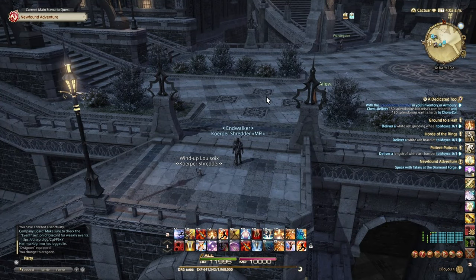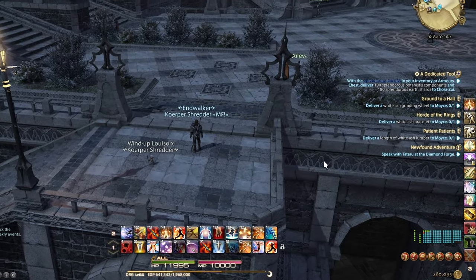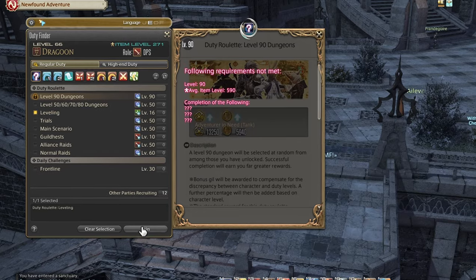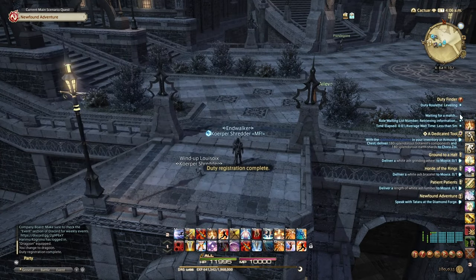Without further ado, at the start of every gameplay session while you're trying to level, you should start off with leveling roulette. Go up to Duty, to the Duty Finder, select Leveling and join. You're going to see the queue time pop over here, and if it's less than five minutes, it's definitely something that you want to do.